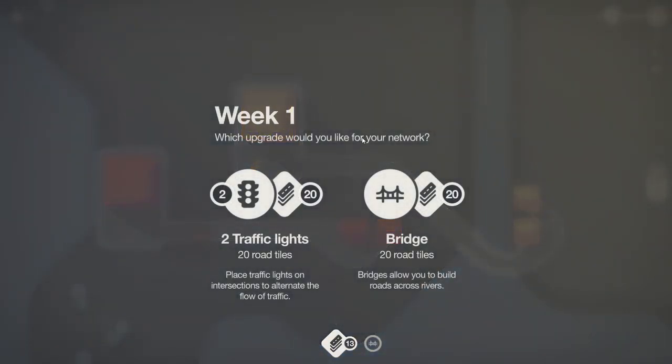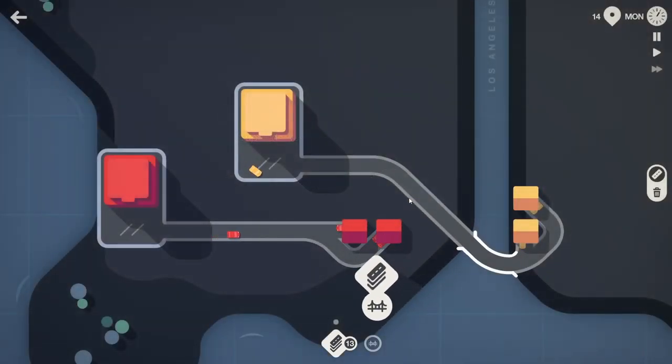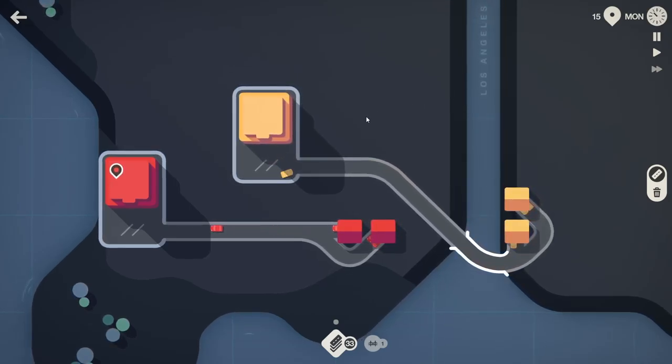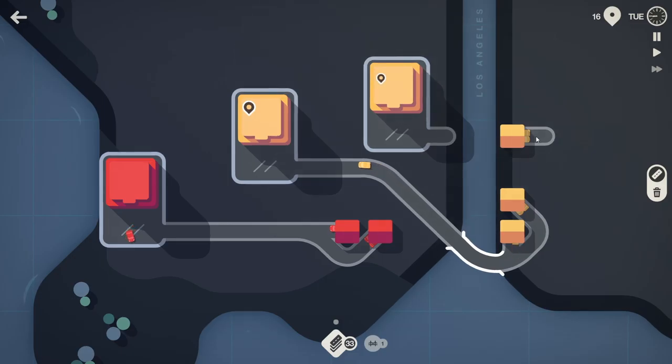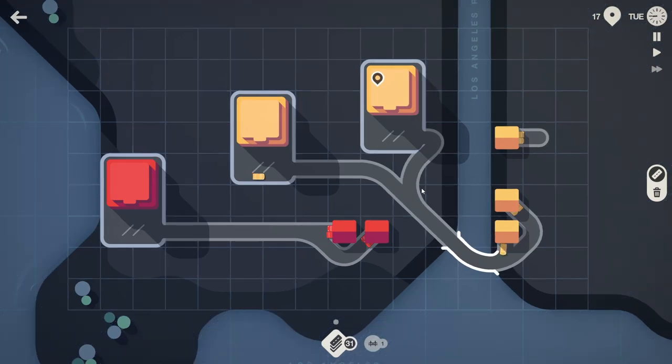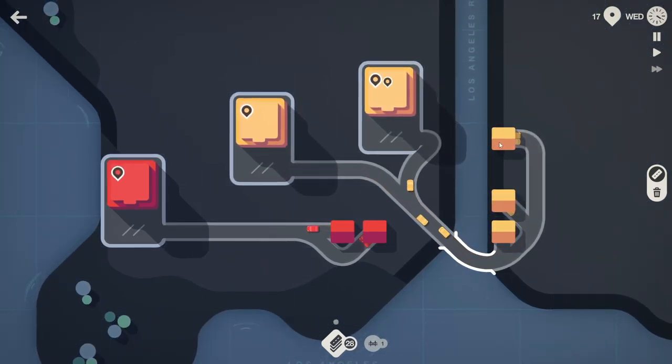Every week you can choose between two upgrades. In this case we can choose between two traffic lights and 20 roads, or a bridge and 20 roads. We don't really need traffic lights because we don't have any crossroads or intersections. I think we'll soon need another bridge for this river - but in this case, we don't need a bridge. We can just connect them this way.